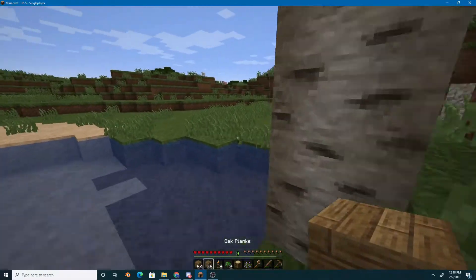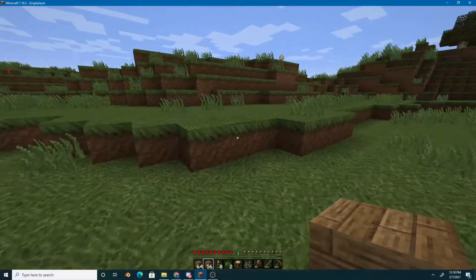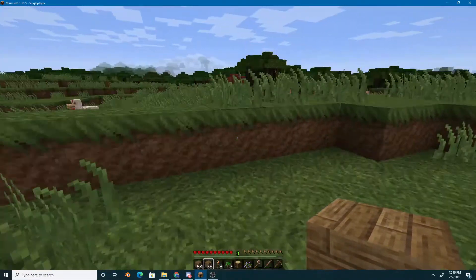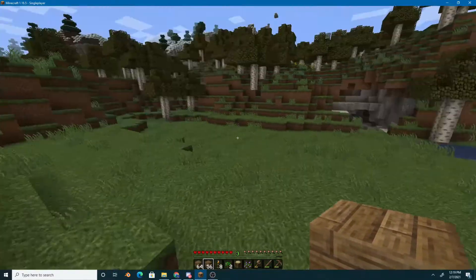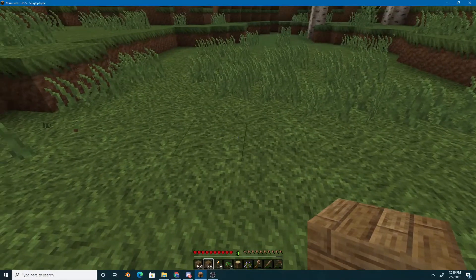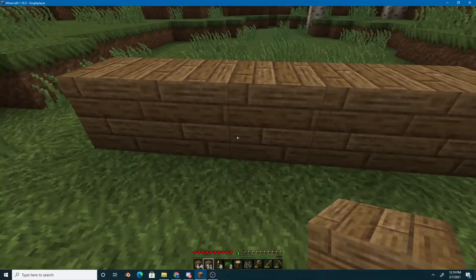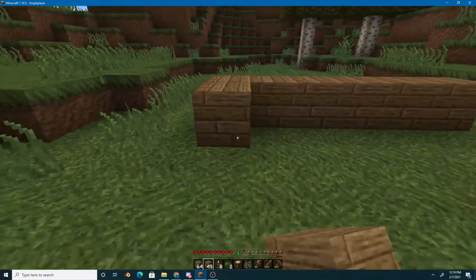Pick a good area to build your house. You don't want to go wandering around too much. Maybe we should build our house here — this looks like a nice area. Make sure you don't build it too big depending on how much wood you have. I only have two stacks of wooden planks, so I might make it four blocks wide on the inside, six blocks wide on the outside.